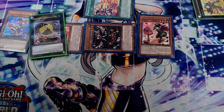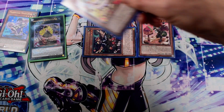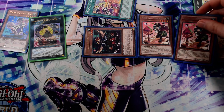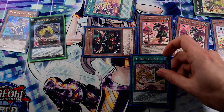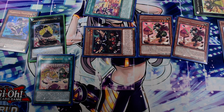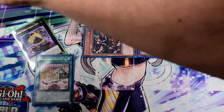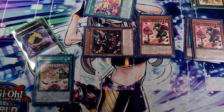This triggers your Chouxvalier — detach and special summon a second Messengelato from your deck. The second Messengelato searches Salon. Activate Salon.